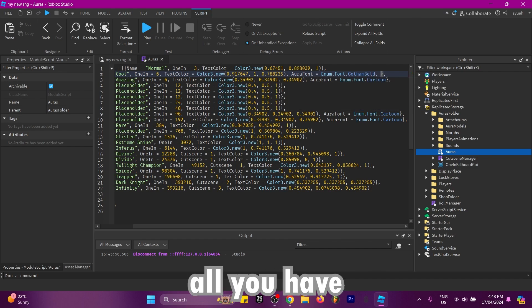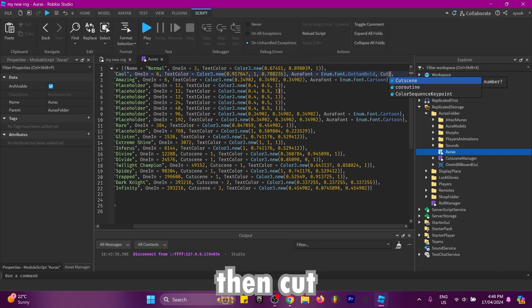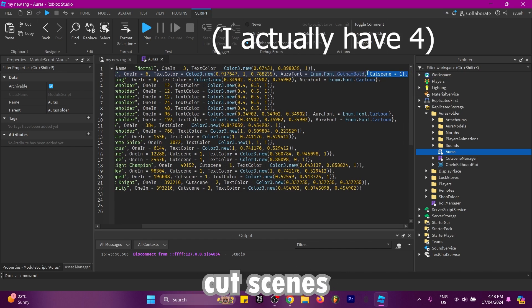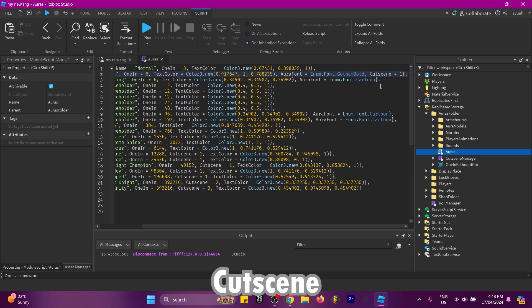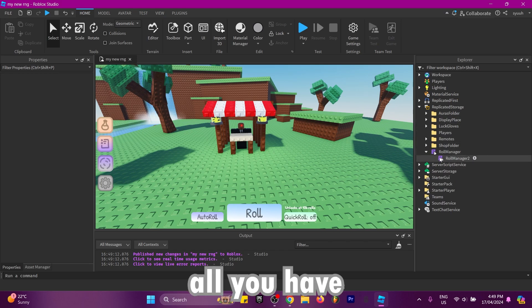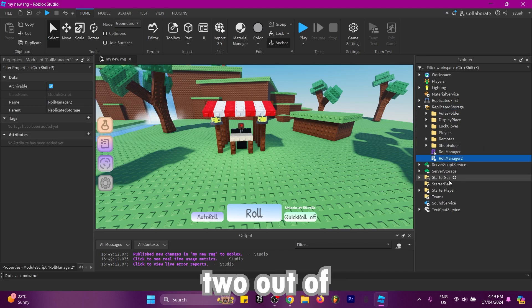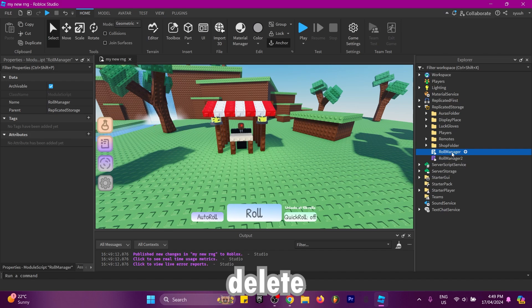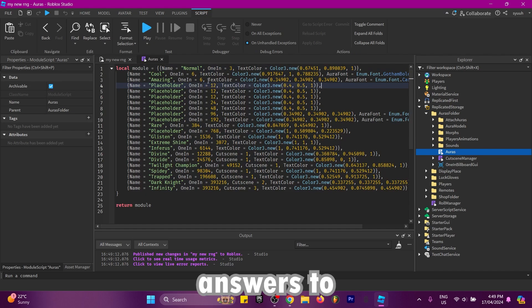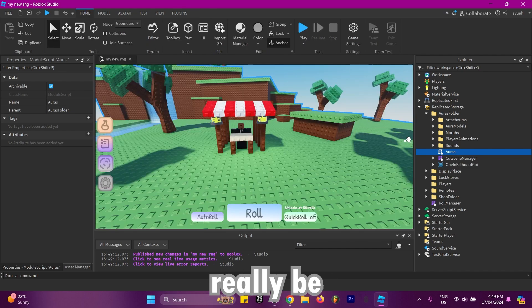If you want to add a cutscene, add another comma and then 'cutscene equals one'. Currently there are two cutscenes and you can do either cutscene one or two. If you want to make customizable one-in chances, take role manager 2 out of role manager, delete the normal role manager, and set the name to 'role manager'. You should then be able to set the one-in chances to whatever you want, but the maths won't really be accurate.